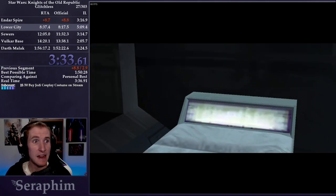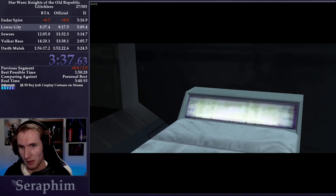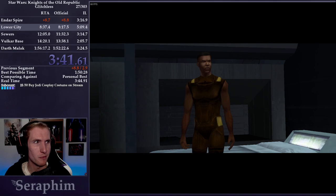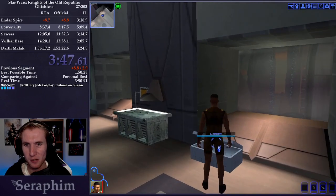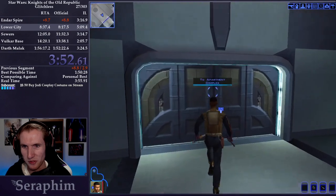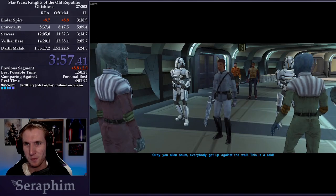You might have heard a beep right there — I activated an Alacrity Stim while the cutscene was loading. Early on in the game our character moves quite slow, but we get access to Alacrity Stims that increase our movement speed by 20%. Before I leave, I want to equip the Combat Suit, the Prototype Vibroblade, and the regular Vibroblade on my main character. This will be the most damage and best defense we can have at this point.